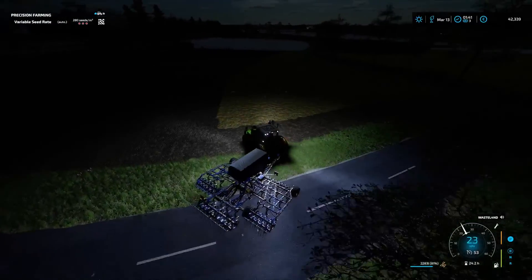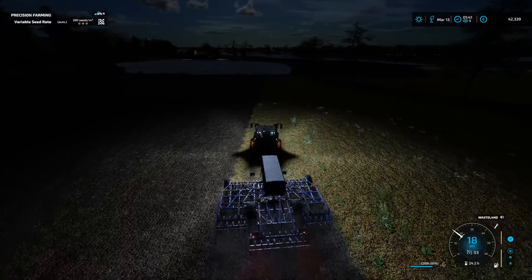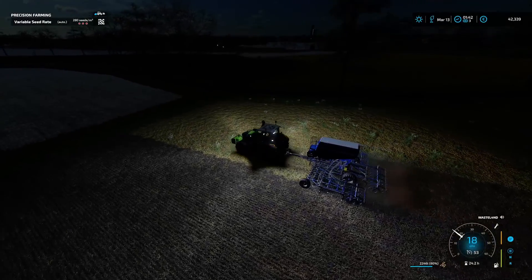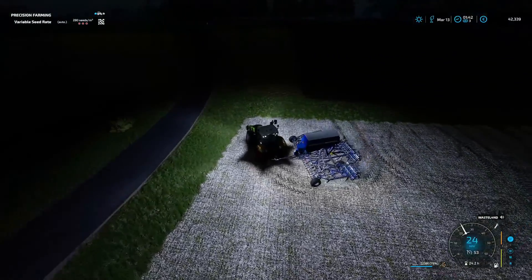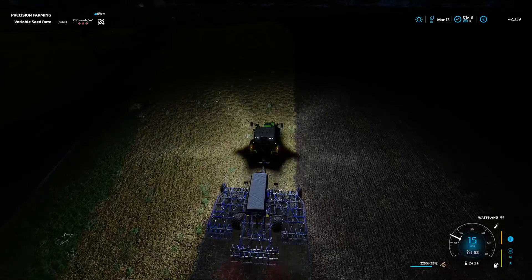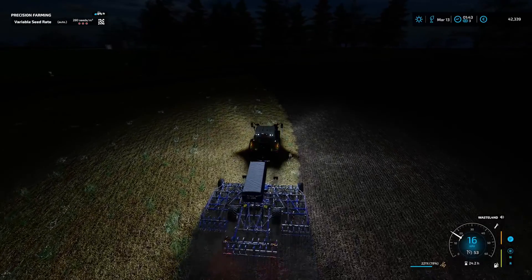We're doing all right here. Last bit of this field and then we'll cross over the little driveway and get the next one done. You can probably see most of the stuff as we're doing this - it's not too dark now. Our seed rate is quite high on this field just because of the soil type - we're into silty clay here for a lot of it, which means our yield won't be massive, but it'll be better than nothing and the straw is going to be really really handy.